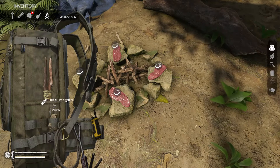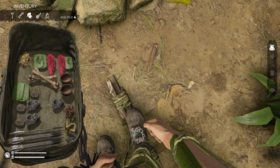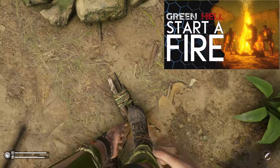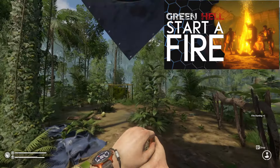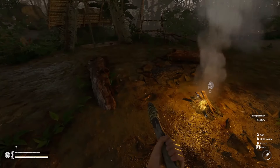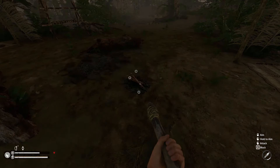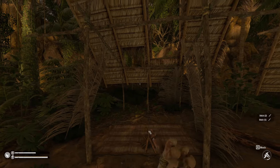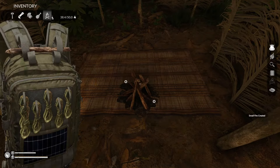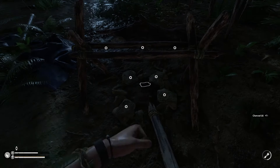There are multiple ways to get Campfire Ash. An obvious one is that ash can be collected from burnt out fires. Start a small fire — if you need help with that, check out my video in the top right corner. A small fire will burn out in about 12 in-game hours, but this can be hard because it's raining all the time in Green Hell and when it starts raining the fire will go out. For that reason, you need to place your fire under a modular shelter or under one of the buildings already in the game. When the fire has burned out, you can loot some charcoal and campfire ash from it.